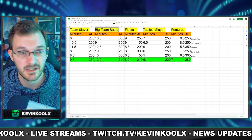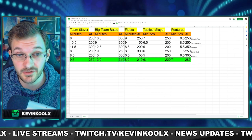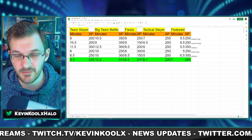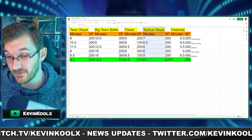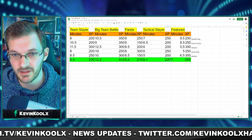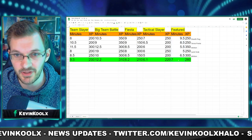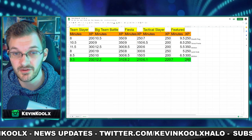Big Team Battle averaged about 12.2 minutes and earned me around 310 XP. Fiesta had an average game time of about 8.2 minutes, earning about 210 XP. Tactical Slayer, which I thought would be the best, averaged 6.1 minutes with an earn rate of 220 XP. And for featured, average game time was about seven minutes, earning 280 XP — though that's heavily dependent on the featured mode being played.